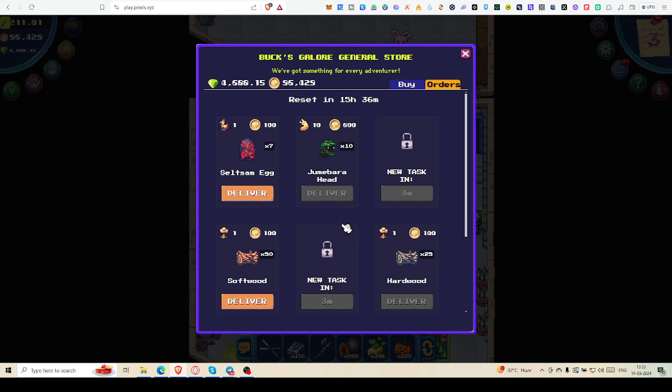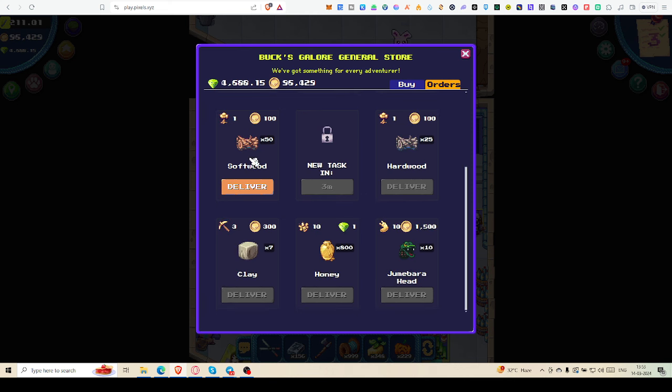For Zumba head, you have to find it before you can fulfill that order. Softwood is something you cannot control — you can only go to Jack and Jill, chop those trees, and get softwood. Sometimes if you're lucky you can get hardwood too. Those are rare items you can deliver, but you may want to hold them for the future.